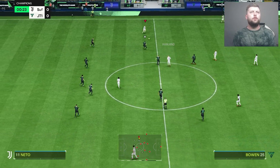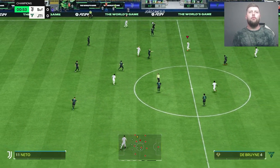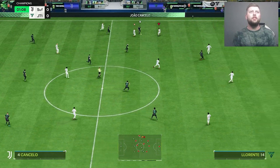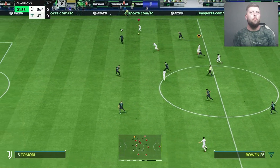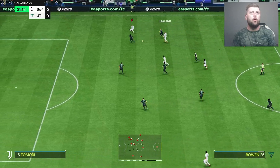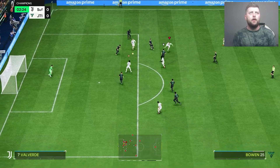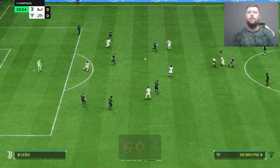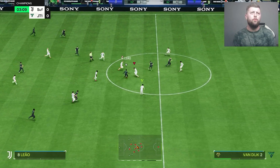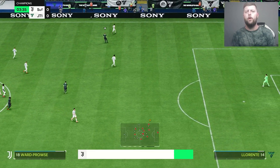Let's jump straight in. His biggest competition in the Prem right mid spot is going to be someone like Salah — that's the number one — but my personal favourite right now is Dembele. We try a little finesse shot and it's a wicked ball going in — he doesn't have the finesse trait, but with his shooting being so high it's sometimes worth trying.